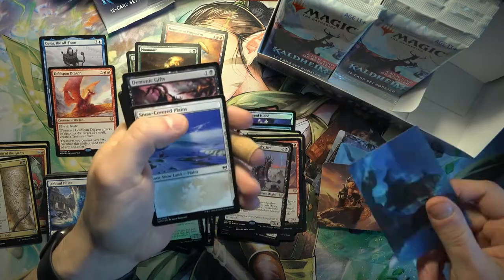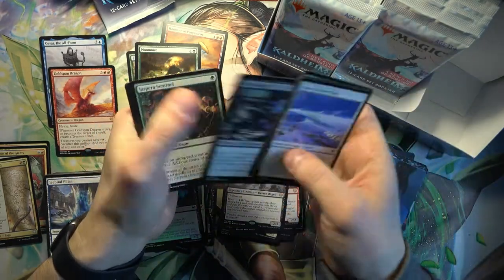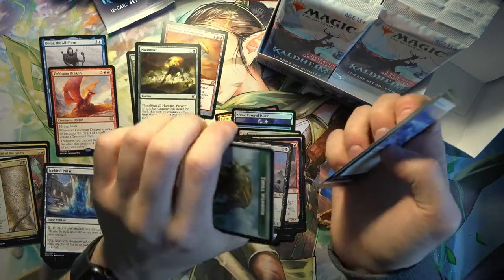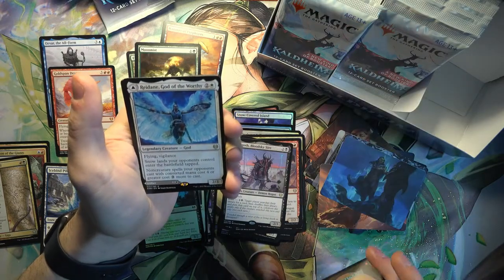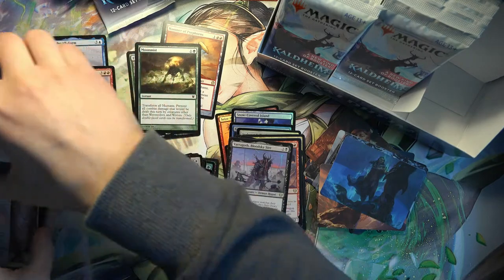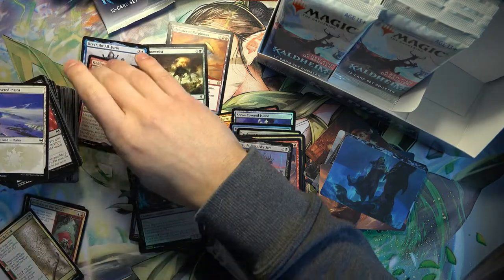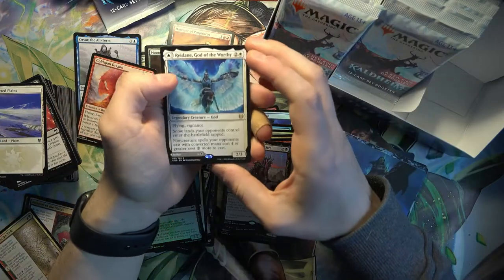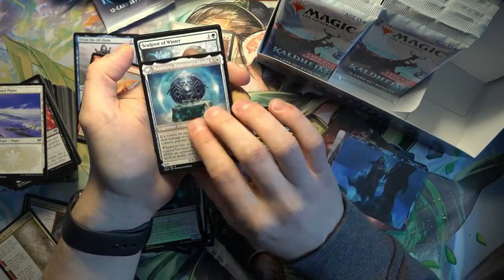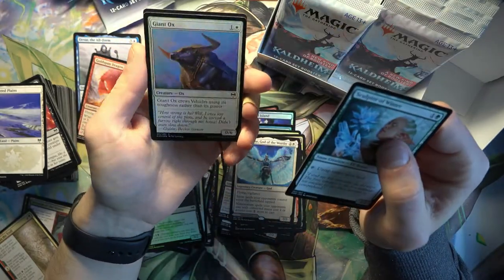Cosmina - pretty good card, would be nice to get one of her. And Redain God of the Worthy - and this looks to be a flip card. Valkmira, Protector's Shield, with a foil Giant Ox.